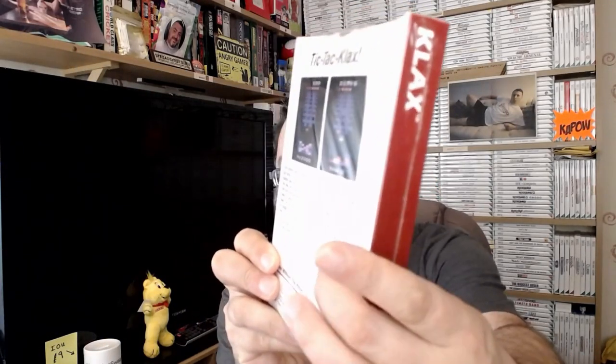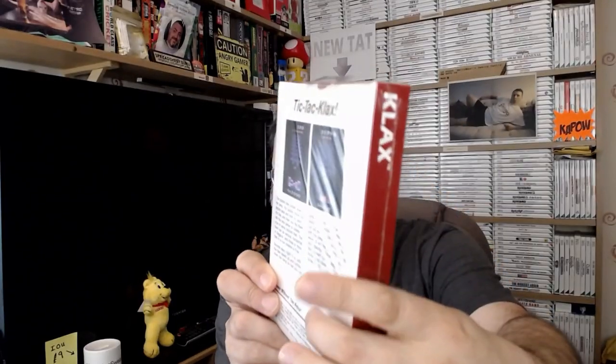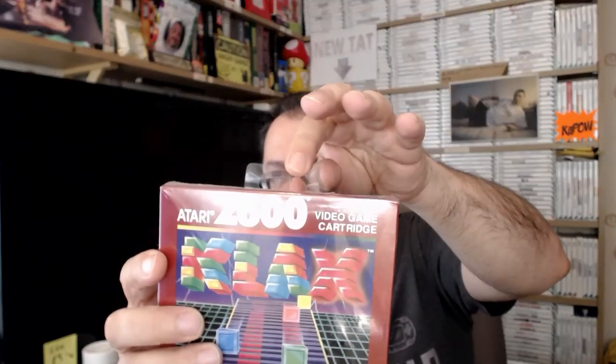You can see where the top is squashed in and the back is sucked in a bit where it's hollow — that's the shrink wrap having been on it so long. The cartridge itself feels fine, but there's bowing on the sides. Liam sent me this last year and it's one of my favourite games. Thank you again, Liam. It's the only boxed item in my Atari 2600 collection.